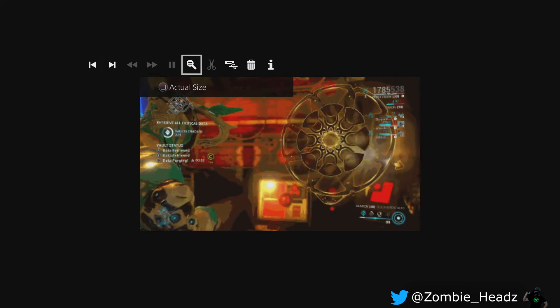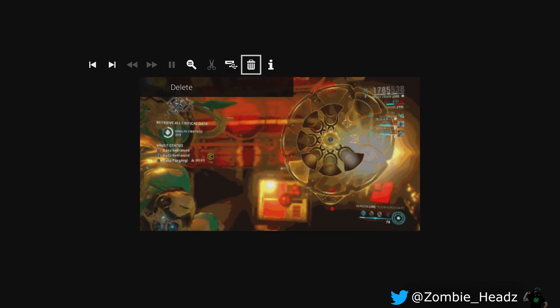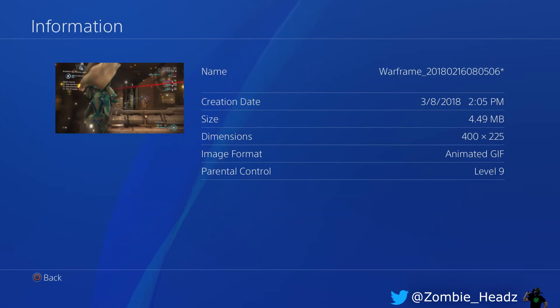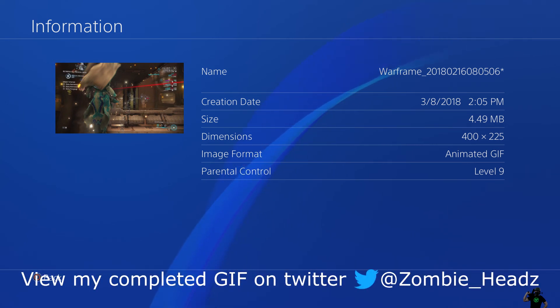Hit the Options button and you can copy it to USB — take it to your computer, rename it if you want. Here's the key info: the properties on these GIFs are actually really small. It's 400 by 225 pixels — pretty small, but that's PlayStation 4's technology at the moment, so that's what we're stuck with. Maybe they'll improve it in the future. It has a creation date, the title name of the clip, and the image format says 'image/gif, internal control level 9.' I have no clue what that means, but most games seem to be level 9. If you export via USB you have free control to upload it wherever you want, beyond just Twitter.